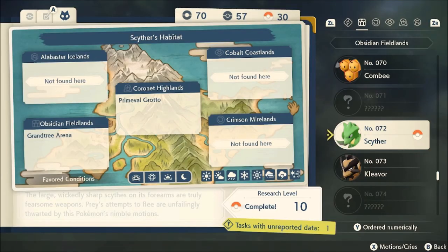Scyther can be found in two places in Pokemon Legends Arceus: Obsidian Fieldlands in the Grand Tree Arena, and Coronet Highlands in the Primeval Grotto. But we're going to focus on Obsidian Fieldlands.